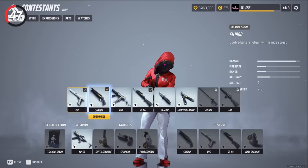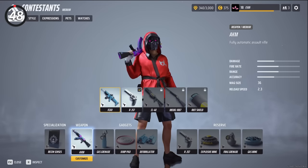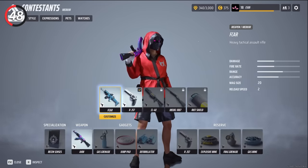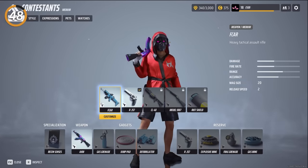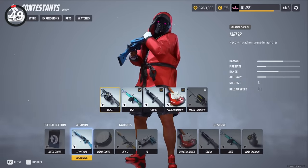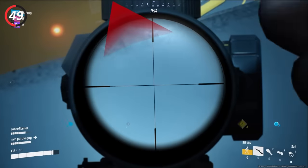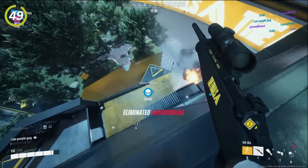For the light class, the best weapons in my opinion are the SH-1900 and the XP-54. For the medium class, the best weapon has to be the AKM — you could make the argument that the F-card is better if you hit all your shots, but with the small magazine capacity it feels much less consistent. For the heavy class, the best weapons are the Lewis Gun and the SA-12-16. These are the weapons that the majority of the player base is finding success with.